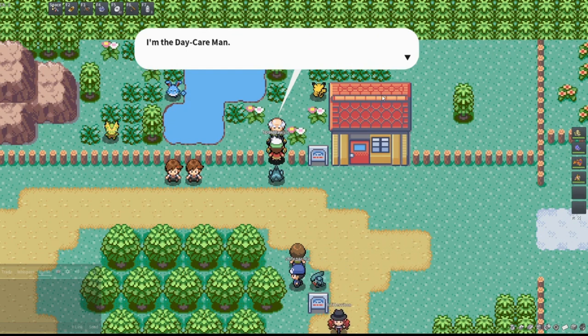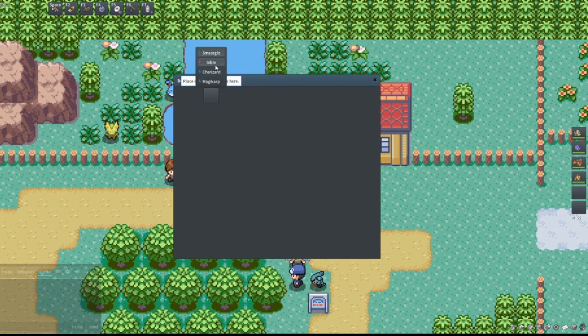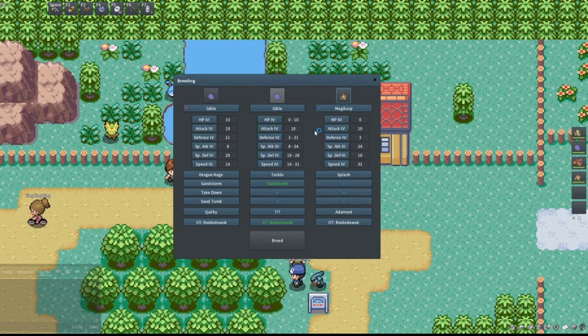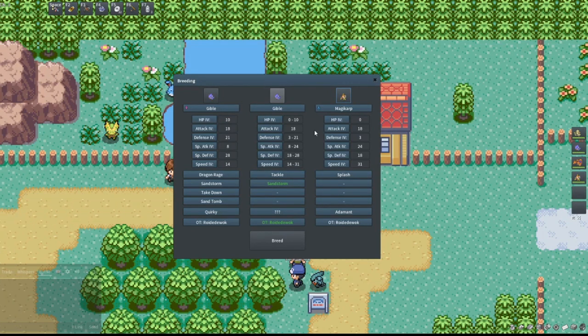I'm going to choose the one in Mauville City in Pokemon Emerald because it's the one I'm most familiar with. You talk to the guy, give him two Pokemon and he'll give you an egg. Pokemon breed based off of egg group, not species — so a Gible can breed with any Pokemon in the dragon egg group, which is why it can breed with Magikarp. Magikarp are what I recommend using for any dragon breed because they're much easier to catch and cheaper to buy. Because I caught the female, the OT or original trainer is going to be me regardless of who caught the male. This holds true for every Pokemon, with the exception of if there's a Ditto in play — in which case the Ditto's OT is disregarded, and the OT of the non-Ditto Pokemon is always applied.